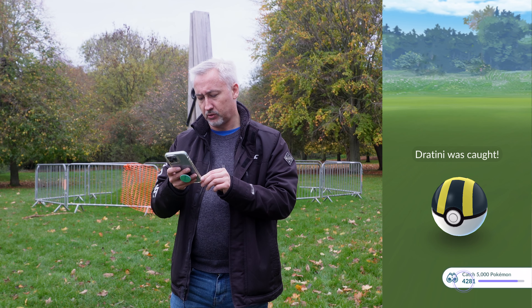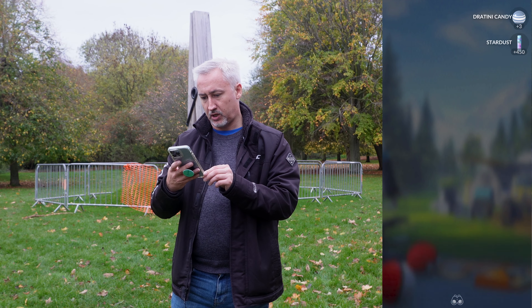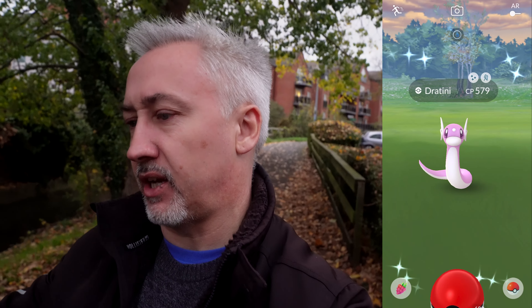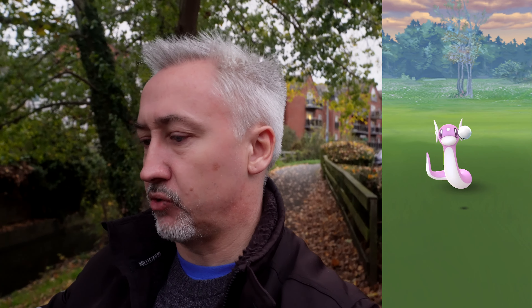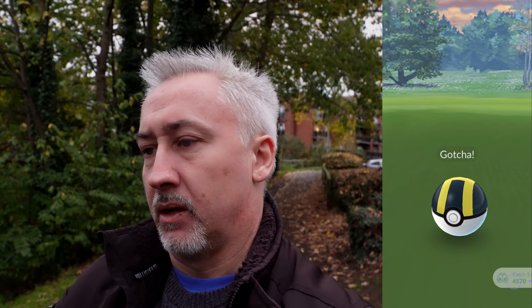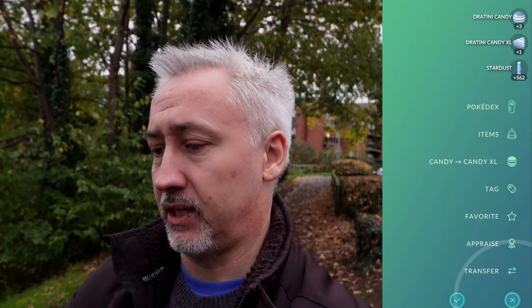I think we've got one more thing to do on this section, which is powerful Pokémon 10 times — we can do that really quickly. With 40 minutes left of today's Community Day Classic, we get our 20th Shiny Dratini, and that was a terrible throw. But if it stays in the ball, which it has, it doesn't really matter. That is the 20th Shiny Dratini today.